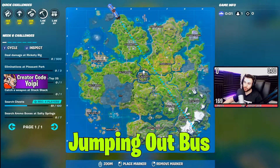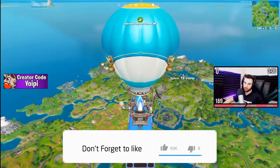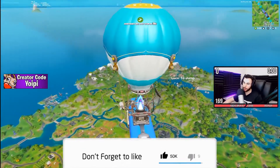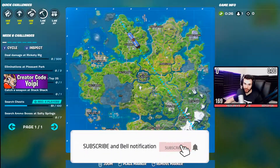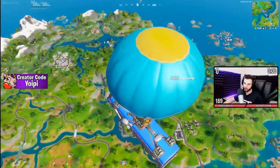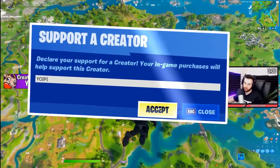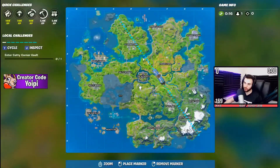Number one, what you want to get good at is your drop. My strategy is going for the disguise — I'll explain it as I'm doing it. You want to get into multiple games and keep jumping out of the bus to get the best drop pattern or loop path, to get comfortable with all different bus routes.